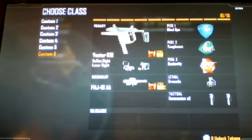On my last one, Custom Class 6 — because I'm First Prestige — I have the Vector K-10 with a Reflex Sight and Laser Sight, with the FHJ-18AA, Blind Eye, Soft Mist, Dexterity, grenade, and concussion times 2.